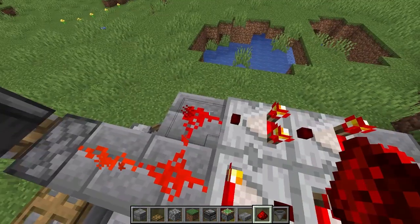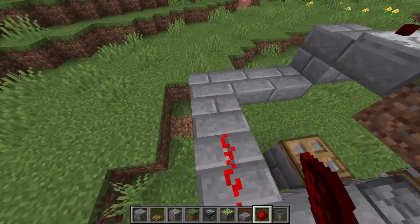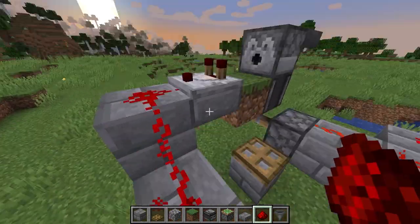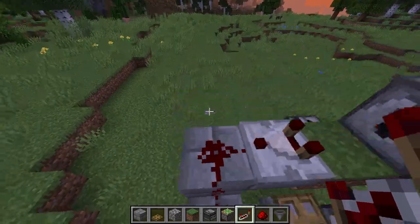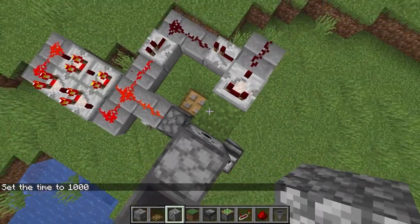Feed your redstone dust all the way to there — you can see this is now turned on. Connect it up this way as well and lead it all the way around. Now grab a repeater, break this block, and place a repeater there. Break this one too and place a repeater there.